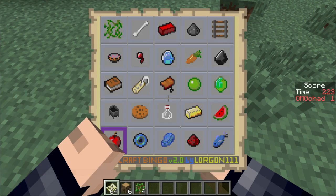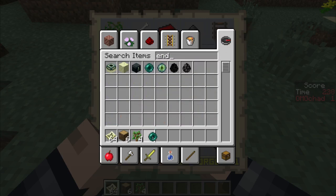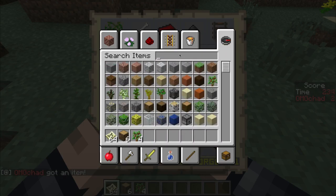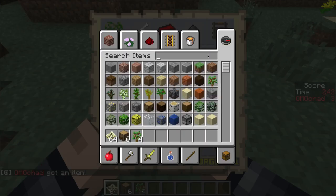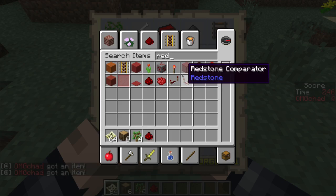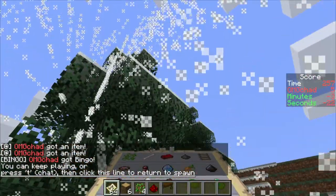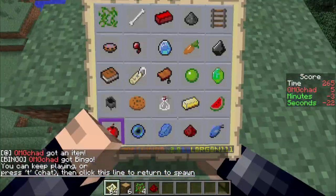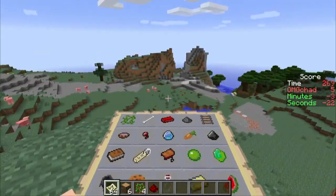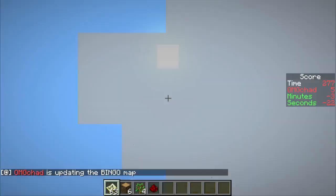Let's grab these last four items so you can see what happens. We need an ender pearl — bloop, we got it. We need lapis — there we go, boop, got the lapis. Now we need redstone and a fish. Redstone — got it. And a fish. Totally the fastest game ever — woohoo! And we win, wonderful. Of course, this is going to be a lot more fun if you actually play the game as it's intended. Pro tip: throw out a map to update the inventory. We got bingo — that's the point of bingo.